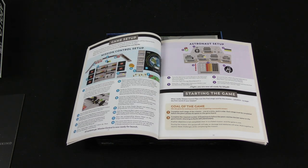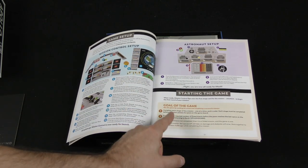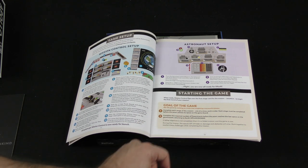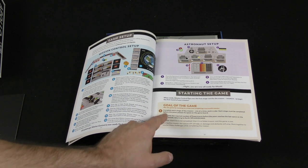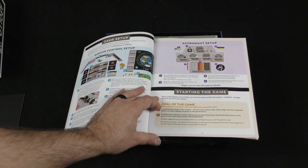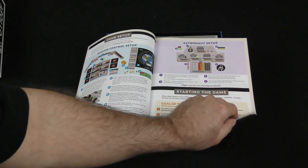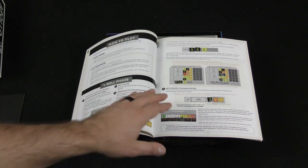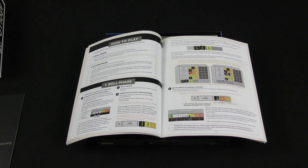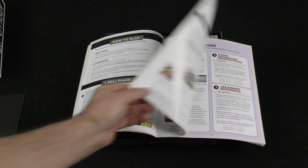Here we've got setup for both the mission control player and for the astronauts. The goal of the game is to complete each stage of the mission one at a time and in order. Each stage must be completed before the pawn passes its space on the game board, and complete the required number of experiments before the pawn reaches the last space — returning to earth, or splashdown. You've got two phases: a roll phase and an action phase.